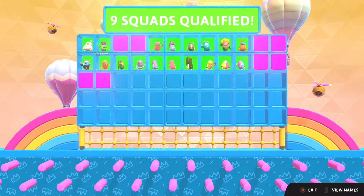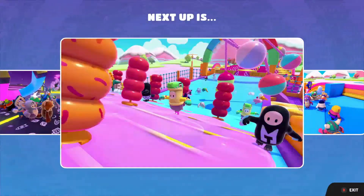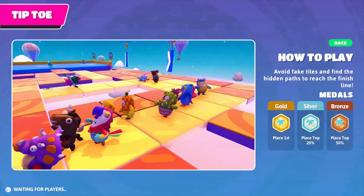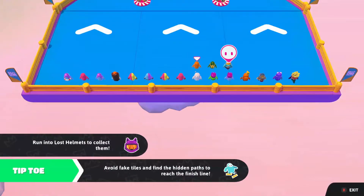So was that one, two, three, four teams got eliminated? Which is fair, because we did pretty well. Let's see what we got — Tiptoe. Avoid fake tiles and find the hidden paths to reach the finish line. So it's just going to be trying and failing, with everybody trying to push each other along the tiles, and if you pick the wrong path, the floor is going to fall out. This is fun.